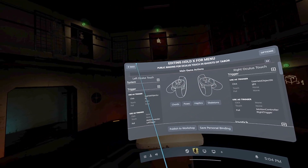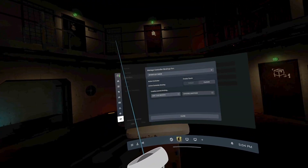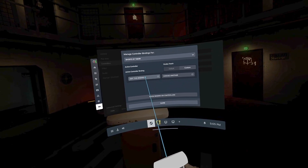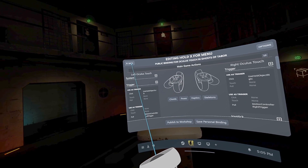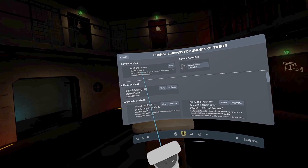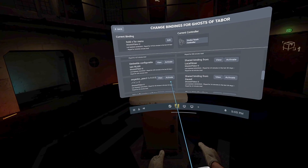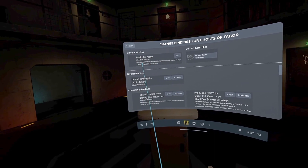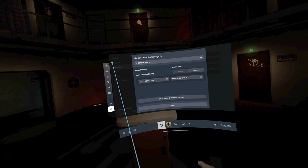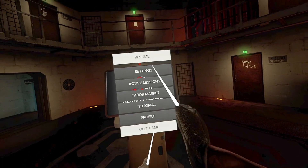Editing — hold X for menu. So go to edit controller bindings, click on edit binding, edit this binding, and then it's the Ghost of Tabor bindings. Turn on 'Hold X for Menu' and activate that. There are a bunch of other ones, but that's the main one. Once you do that, when you're in game you just hold down X, you see this little green thing, and then boom it pops up.